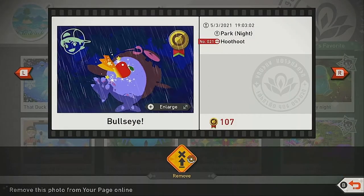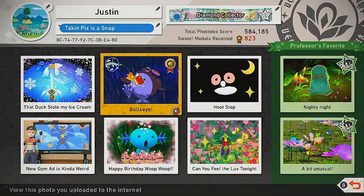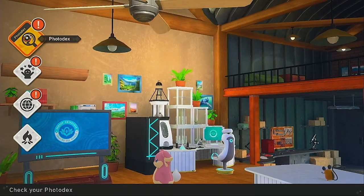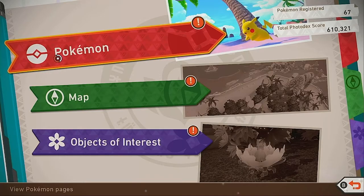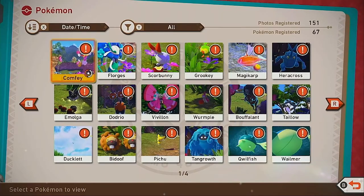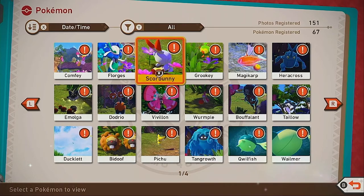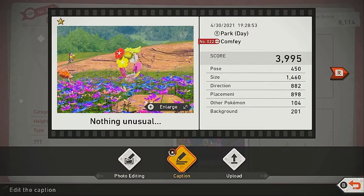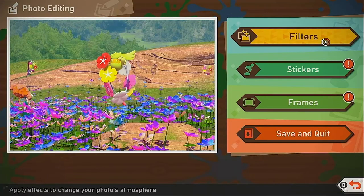If you're newer to the game you might not know how to upload stickers because the game doesn't explain it very well. Back out of here completely out of the internet and head all the way up to the photodex. Inside the photodex you can click on a Pokémon and head into any of the pictures you have there, then click on them and you can edit them straight from here by pressing photo editing at the bottom.